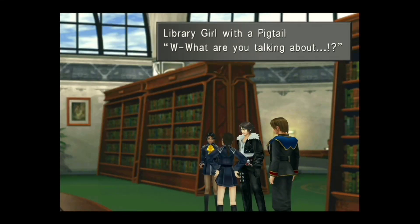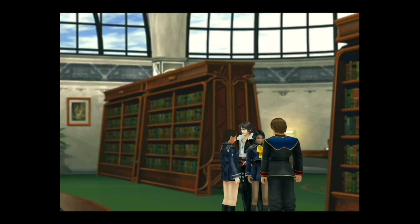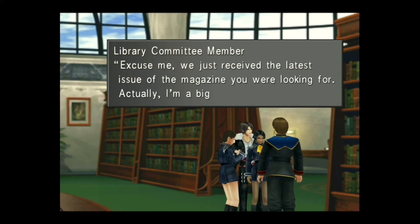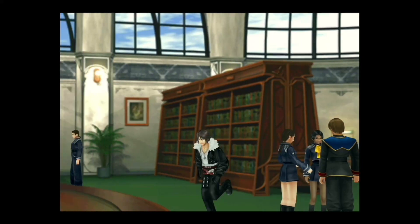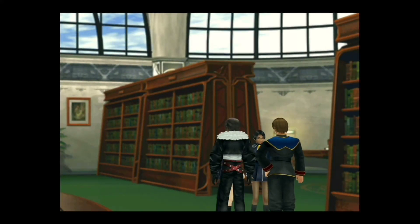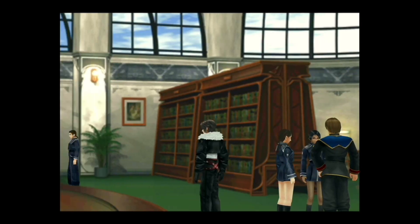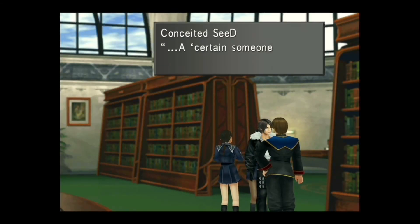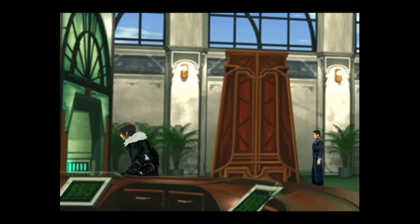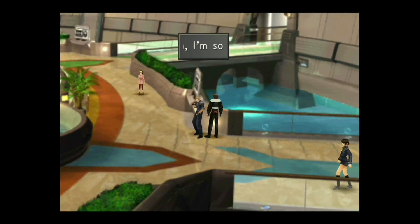Let's head to the library. There it is — the girl with the pigtail that Zell likes. Basically, there's a little scene you can do here that advances the love story with Zell. Now that that's all done, let's get out of here.